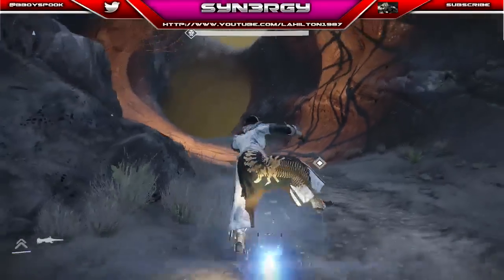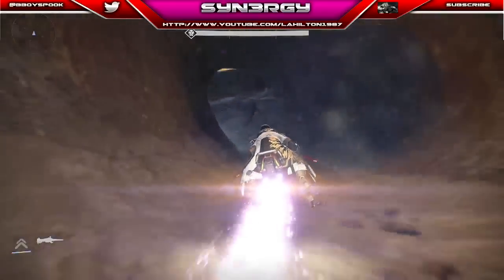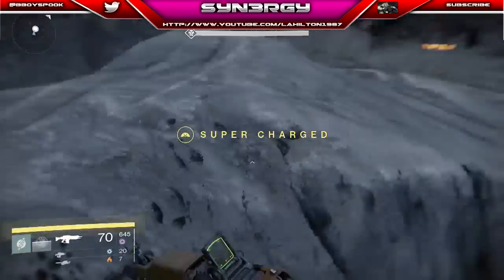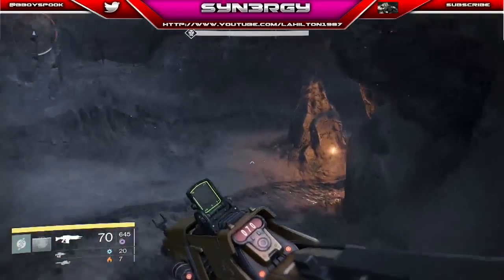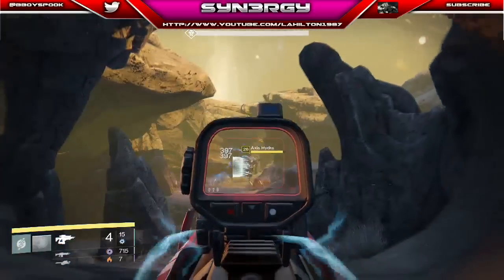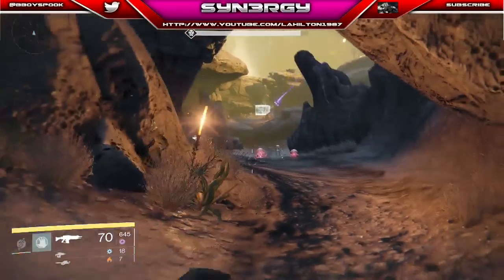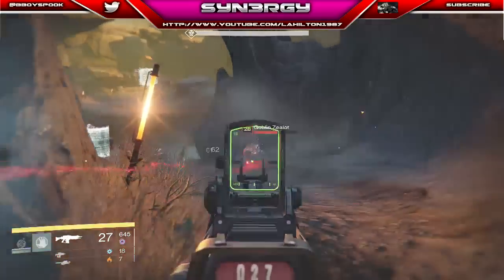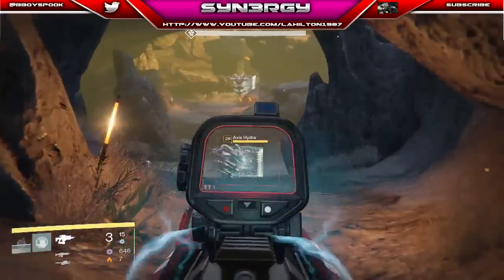Now I'm getting on my bike and disembarking once I get to the next area. With this area you don't want to just rush in — stay back, hang back a little bit. Take out the little adds first, then the Axis Hydras. You can shoot the Axis Hydra up there with your fusion rifle, or if you've got Patience and Time even better. Shoot the heads off the Goblin Zealots to start them rushing toward you — I know some people say don't do it but sometimes it works to your advantage.